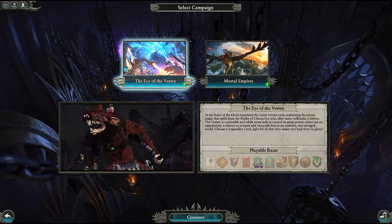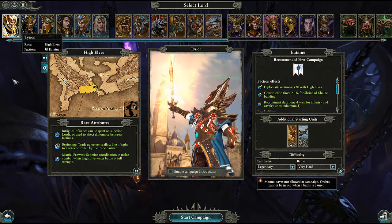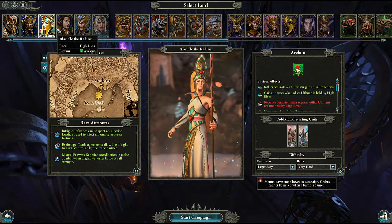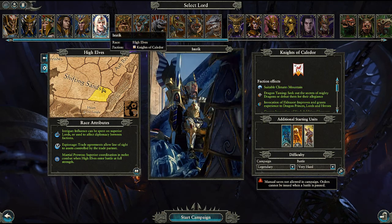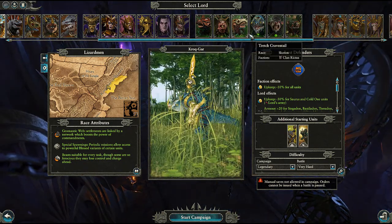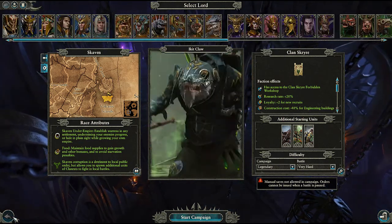Total War Warhammer 2 has its Vortex campaign, where it is recommended that you play Tyrion of the High Elves as your first Lord. Note that different Lords have different starting positions and strengths, so ensure that you do pick Tyrion for your first campaign. If the High Elves are too vanilla, Malekith of the Dark Elves, Krokgar of the Lizardmen, or any of the Skaven DLC choices are good.